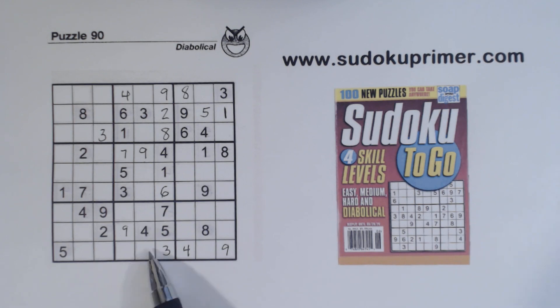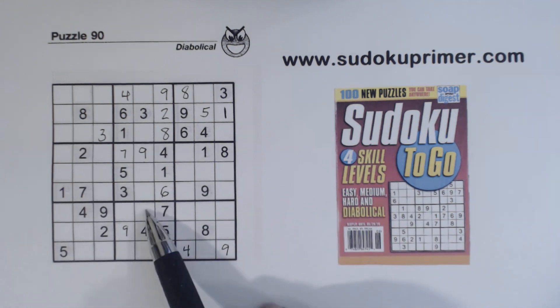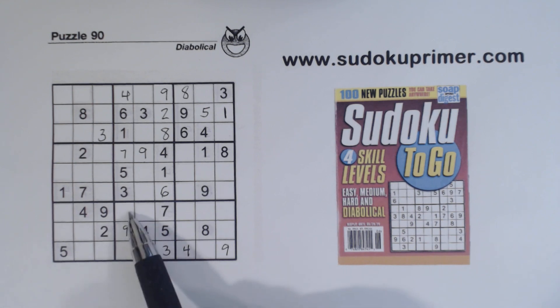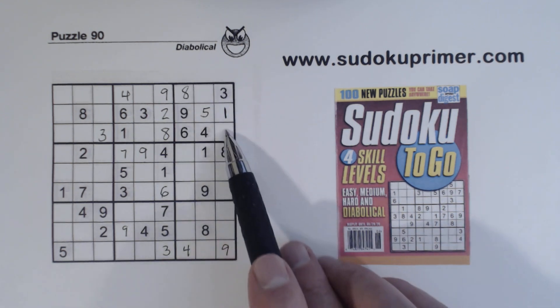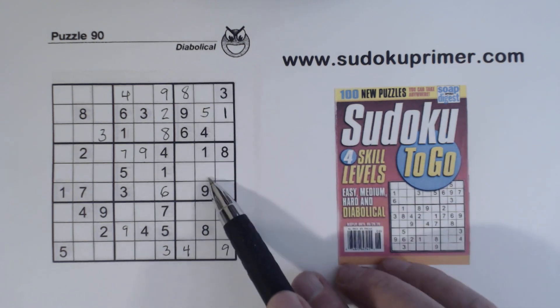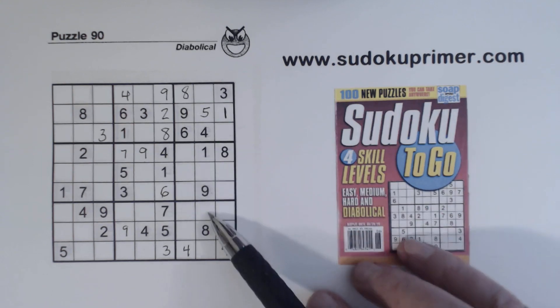Let's look at row 9 here — we're missing 1, 2, 6, 7, and 8. There's a 2, 7, and 8 there, so that's a 1 or a 6. And remember our 1-6 twins, so we have 1-6 twins here. Now we're missing 2, 7, and 8 here. There's a 2 there, so that's a 7 or an 8. These are 2-8, and this is a 2 or a 7 because there's an 8 right there. We have these 2-7 twins, so these are 2-7 twins right there. And these are 3-6 twins here — we can't solve any of those yet, but 2-7s and 3-6s there, 1-6 twins there.